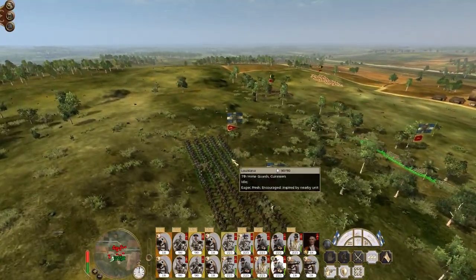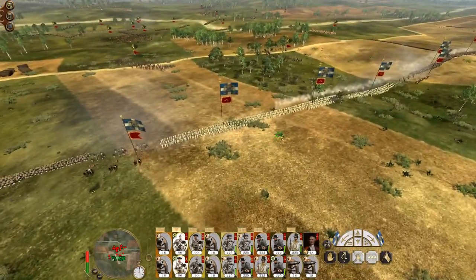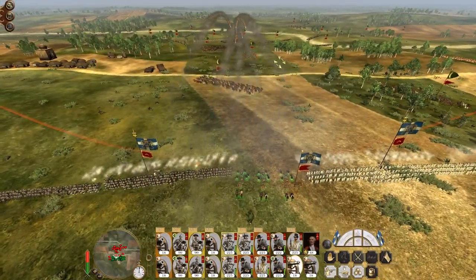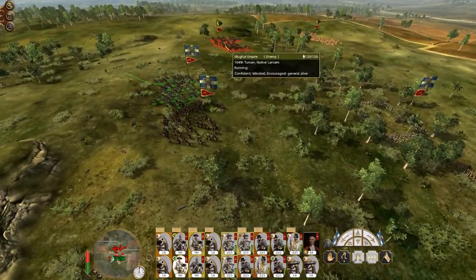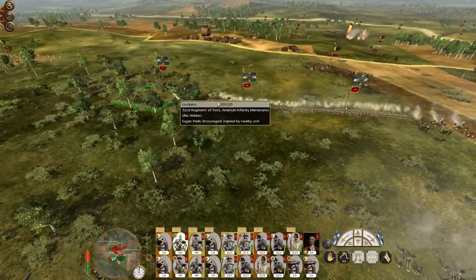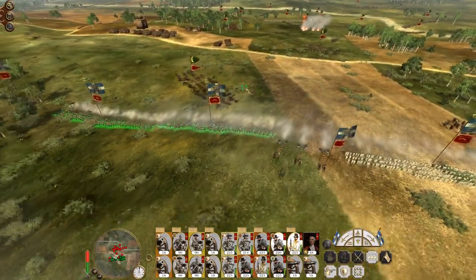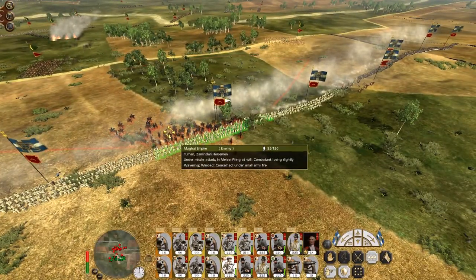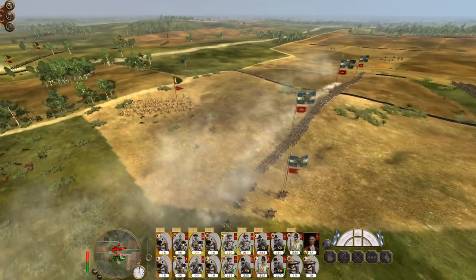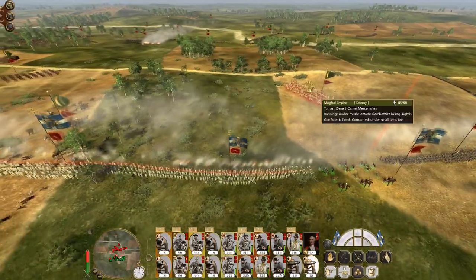Drop the mercenaries on the flank into square formation. Hit the first lancers, get my cuirassiers in against the native lancers — although I'd rather be a bit more careful. Drop both units into square formation; they're wavering after hitting my line, so they'll probably route. There we go — caught and shot those camels.